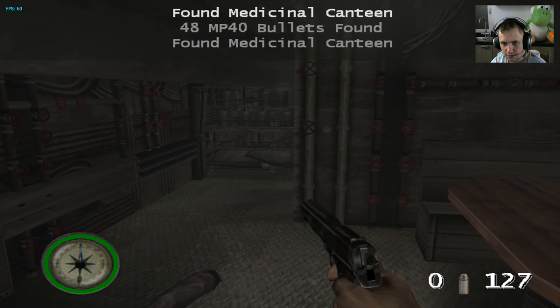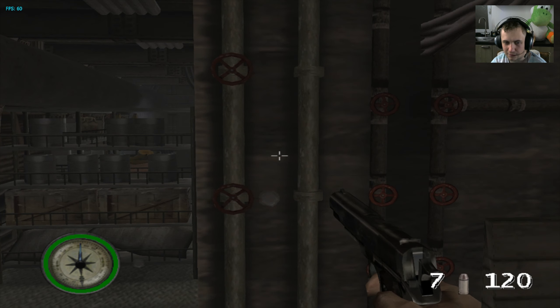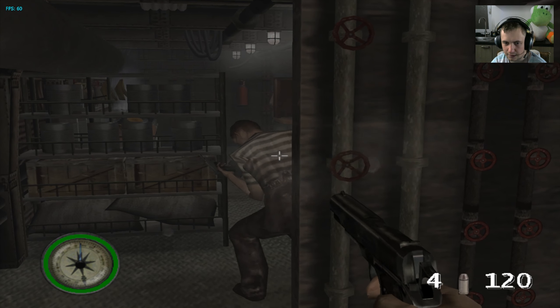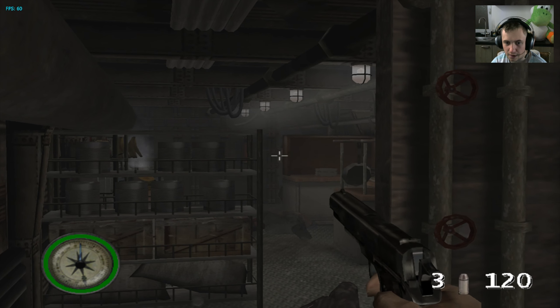Let's see — canteens, okay good. I'm out of ammo. There's a knife-thrower here that throws knives, and he's dead. Don't get hit by those knives — they deal massive damage. And there's a guy hiding there.